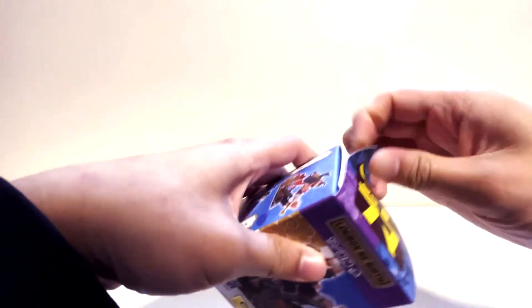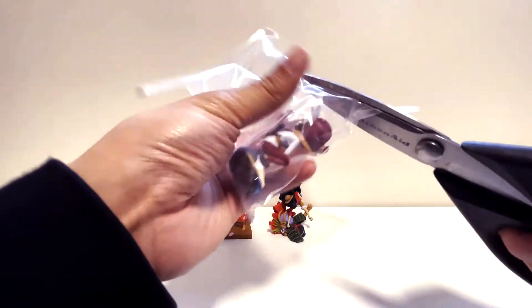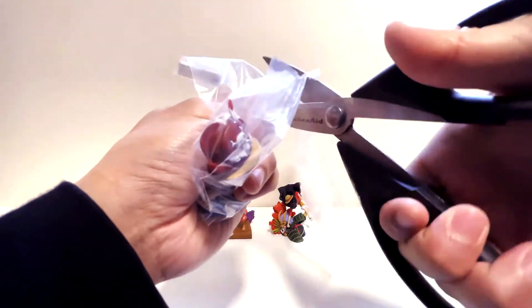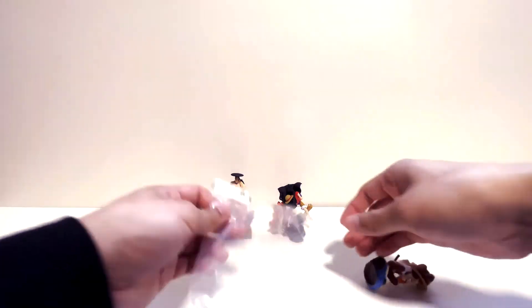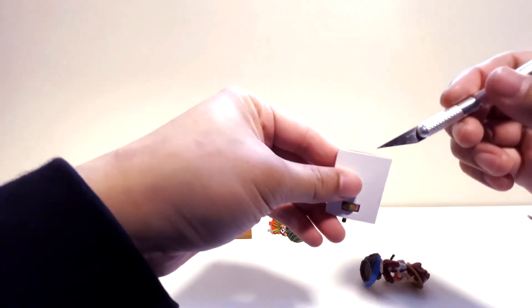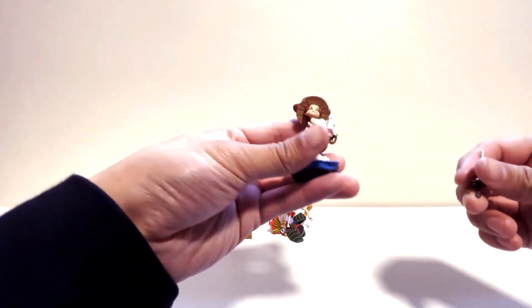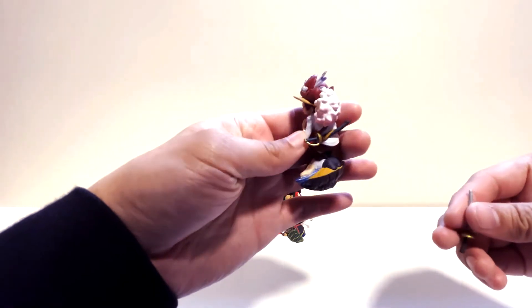Okay, box number four — it should be Shanks, keyword 'should be.' And there he is! Let's open him up and free him. A little bit of assembly — I am not opening this very well, okay. Just like Zoro, he has a little cardboard thing, looks like for a sword. Now where does the sword go — let's look at the box. The sword goes in the stand. There's a little hole here.